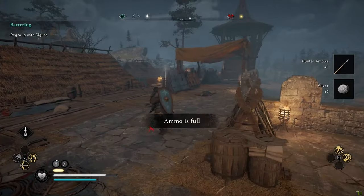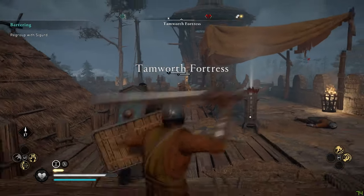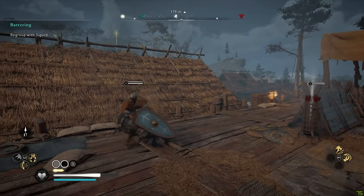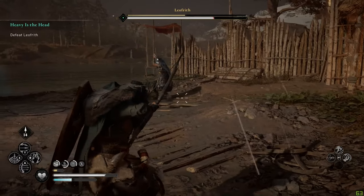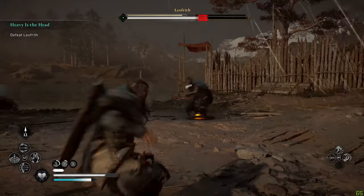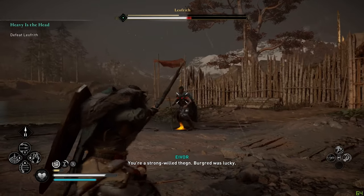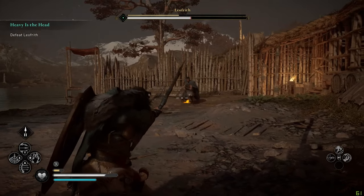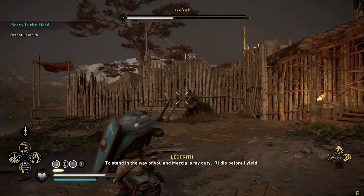The last beginner combat tip involves enemy weak points. If you're fighting an enemy you shouldn't be, or you've built your viking in the image of Legolas like me, you can break your bow out mid-fight to slow your enemy down. When you aim at them, you'll see a glowing gold part on their body — could be a foot, shoulder, leg, whatever. These are the enemy's weak points that can cause your enemy to be stunned if you land a shot on it. Here's an example in a boss fight that kept this big guy at bay.